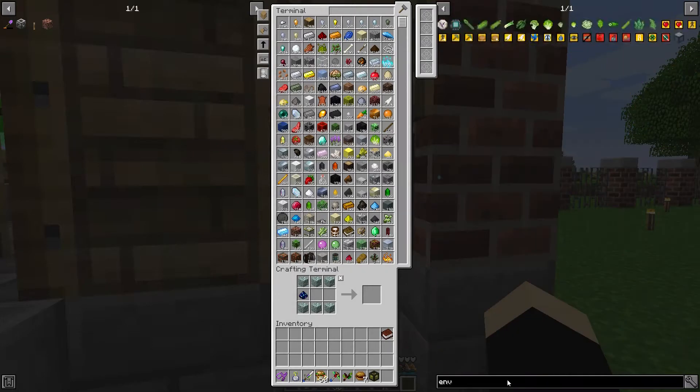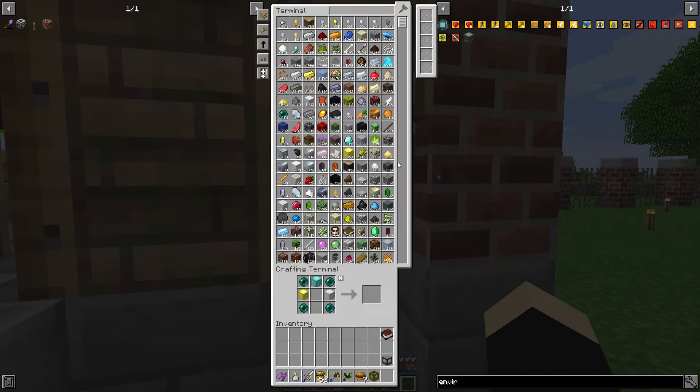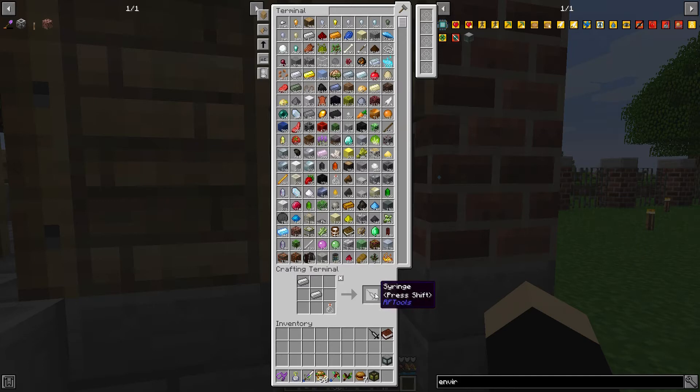So I'm going to use something I have never used before, and that's the environmental controller. And we're going to make a syringe. We're going to need three of these. I don't think they stack. Nope. Cool.